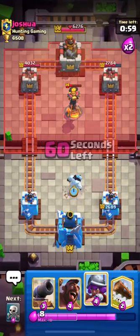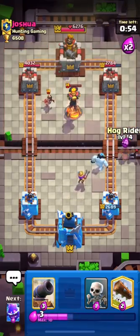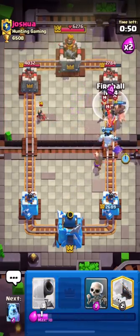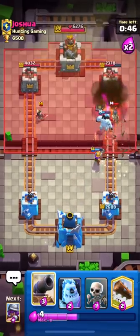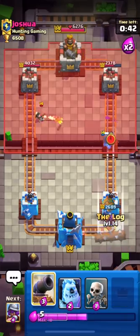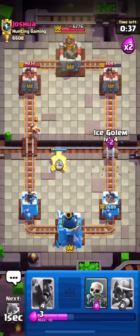He thought I was going to use my Hog, so he dropped his Inferno, but I didn't use it. Now you can see he doesn't have Inferno in hand. I think he's going to drop his Guard — I'll Fireball his tower, but our Hog didn't get any shot. We always try to out-cycle them and our Musketeer should get one shot, which is great.